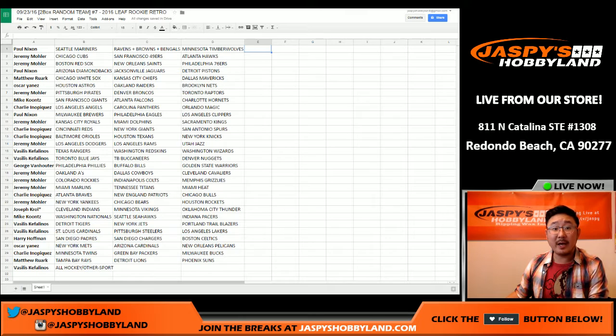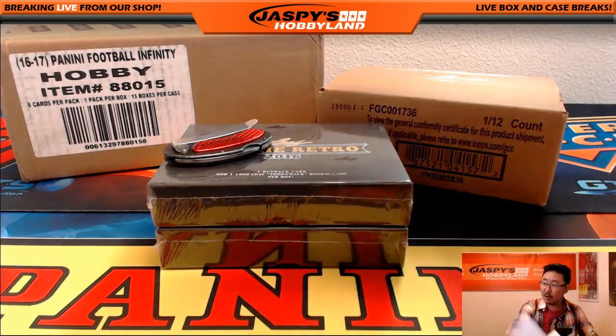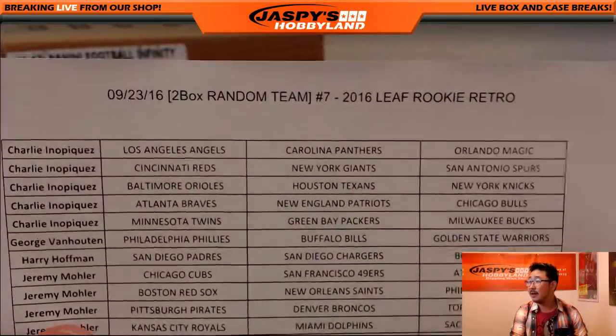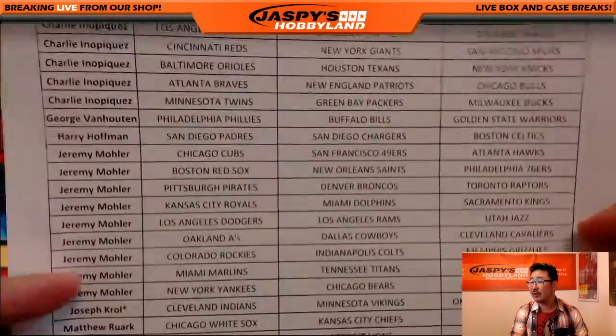That was the randomizing portion of the video. When we come back, we're going to see if there's any trades, and then we'll have the break — break number seven. Stick around. Welcome back, everybody. There were no trades in this Leaf Rookie Retro two-box break. These are the last two boxes, so the next break will be from a fresh case. Keep that in mind. There it is — break number seven. There's the official list on the 23rd of September.